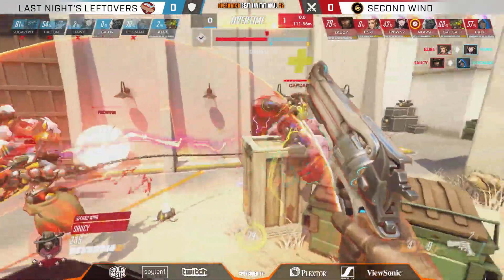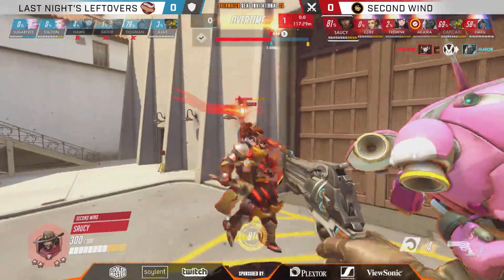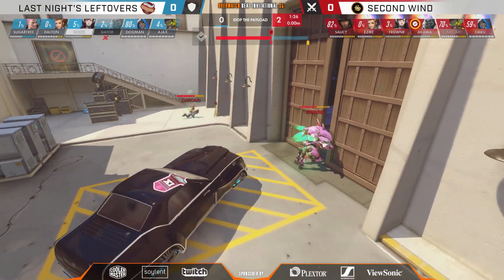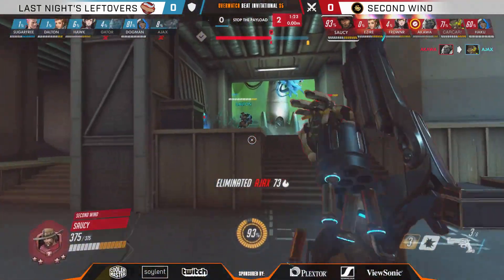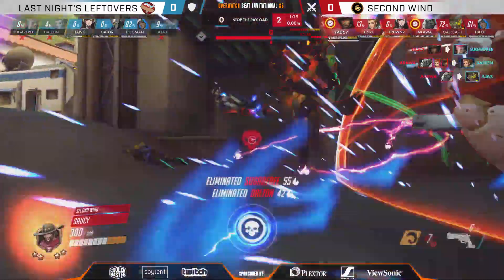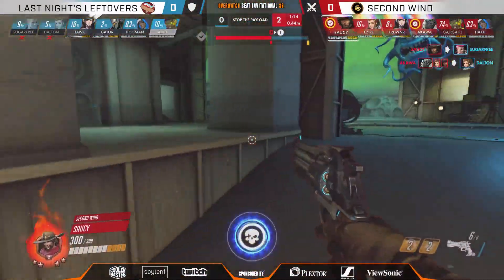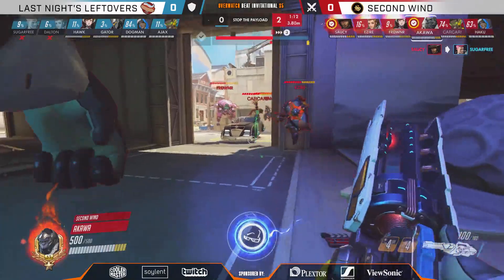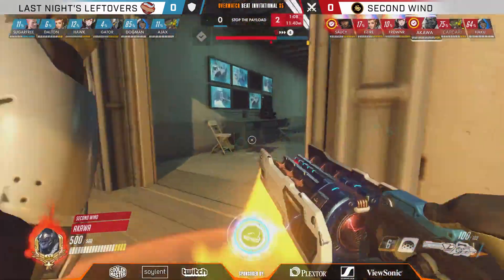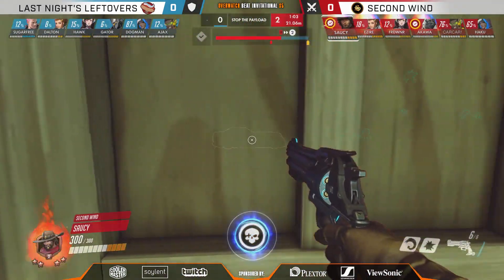How big did the changeup make things rough for Dalton? He saw what was going on there and just didn't seem to feel confident going in, and likely for good reasons. It's not really about Dalton — it's more about Gator and Sugarfree trying to make space for Dalton. With a Doomfist you should be able to deal with Brigitte initially, but the dive synergy just wasn't there on the side of LNL. With new members on the team and not much practice time together, they're really showing that the synergy just isn't quite there yet.